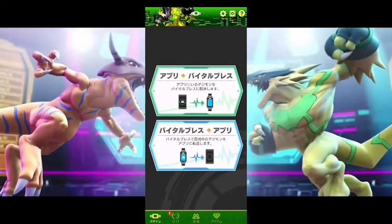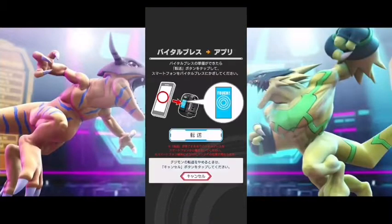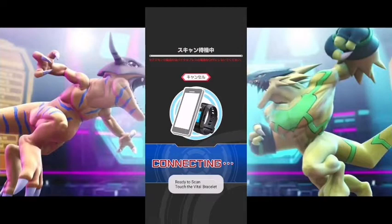All you have to do is hit the blue button at the bottom. I should mention they have updated this from when they first released the app to make it a little bit easier for new players — it's a lot better and cleaner now. Just click on that, click on that, click on that, then go over to your Vital Bracelet and go to the app section.